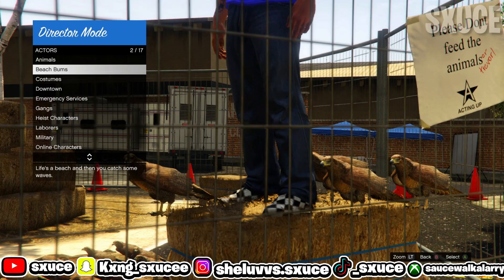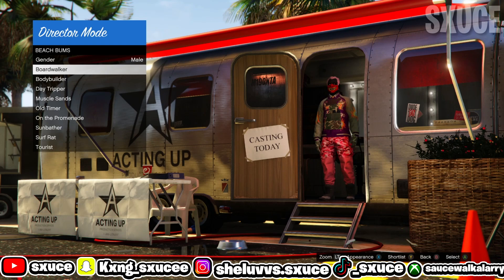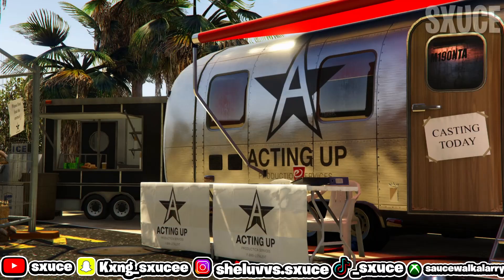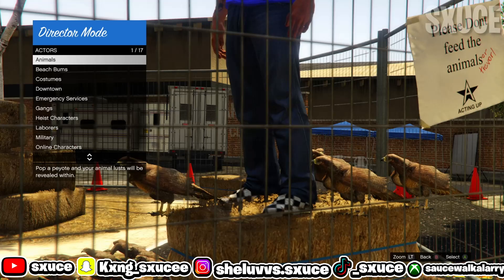Go ahead and click on Beach Bumps. Once you're inside, hit either X or Square — that's the Appearance button on the bottom right. On Xbox it's X, on PlayStation it's Square. Just hit either X or Square to get glitched-out outfits. If your character turns into a regular NPC, go back to your shortlist actors, cycle between your online character and your bird until your online character goes back on top of the haystack, then go to Beach Bumps or Emergency Services and hit X or Square again.